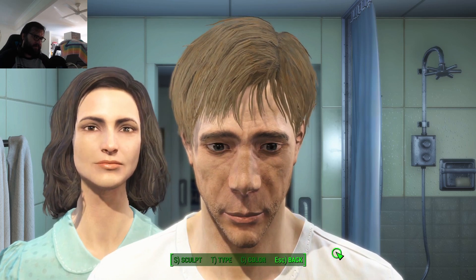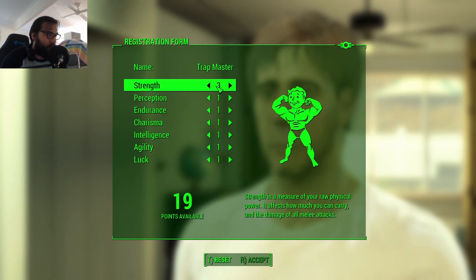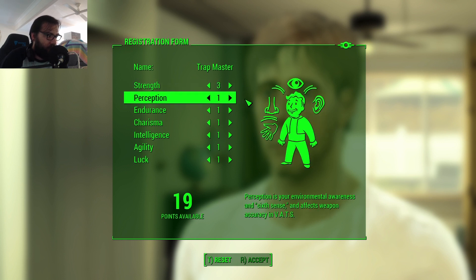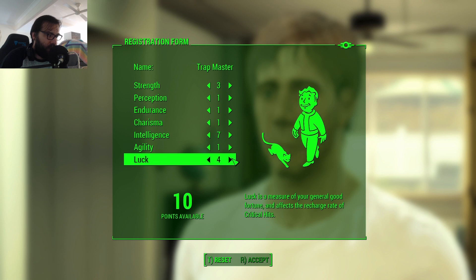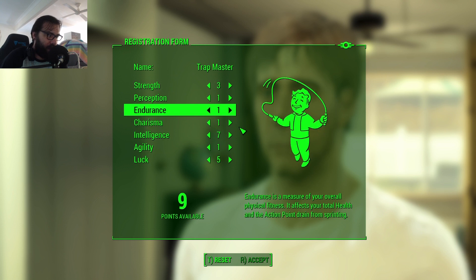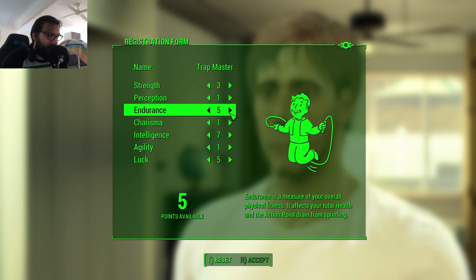Like with most runs, I make the nicest guy you would never suspect of inviting you to their basement, and after greeting the nice man at the door, I set my stats. We're going to do 3 Strength for Blacksmith because you can make the bear traps with that, and if you get 2 ranks in Blacksmith you can actually make the bleeding traps. We're going to go 7 in Intelligence because that's how you get the Chemist perk. Chemist will allow us to make things like poison cow traps. Then we're going to go Luck to 5 for Idiot Savant since we need to level up a lot. The rest will go into survival perks later. Charisma we'll leave at 1, Endurance probably to 5 because we're going to get hit with a lot of stuff, and the rest we'll dull out across Perception and Agility.